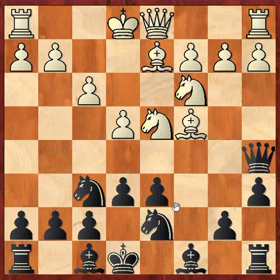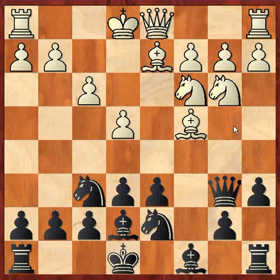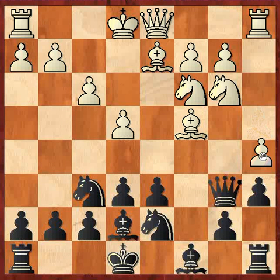I play Qa5, so the bishop comes back. Qb6, attacking the knight and the pawn — he has to protect, so he goes to b3. Bb7, a4. Notice that my queen is now covering this diagonal, so he can't castle, and that's why he played a4 — to play a5.